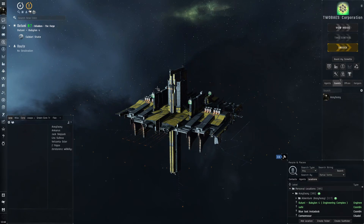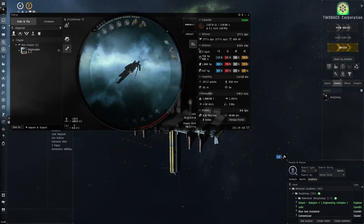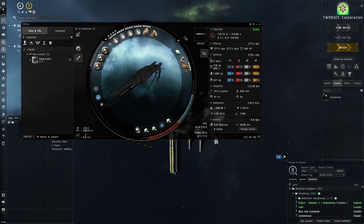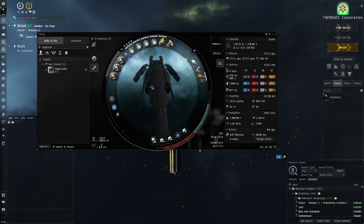Hello everybody, my name is Aceface. We're going to be doing some more T2 electric solo abyss in the Confessor. My Confessor is made to do high-sec combat exploration and also T2 abyss solo. It's a pretty fun ship to use, looks really good, and is able to do both activities pretty decently.